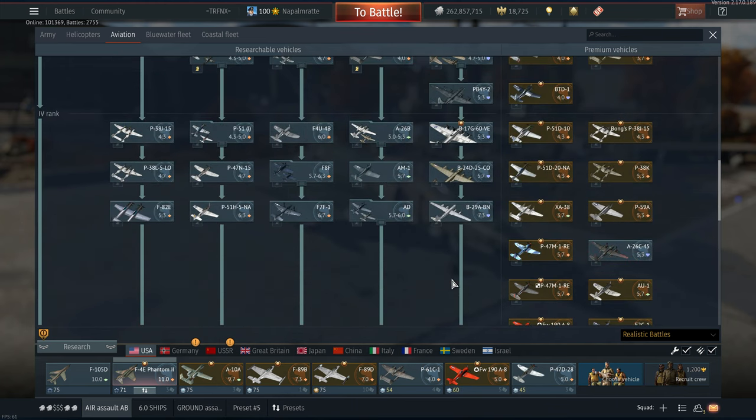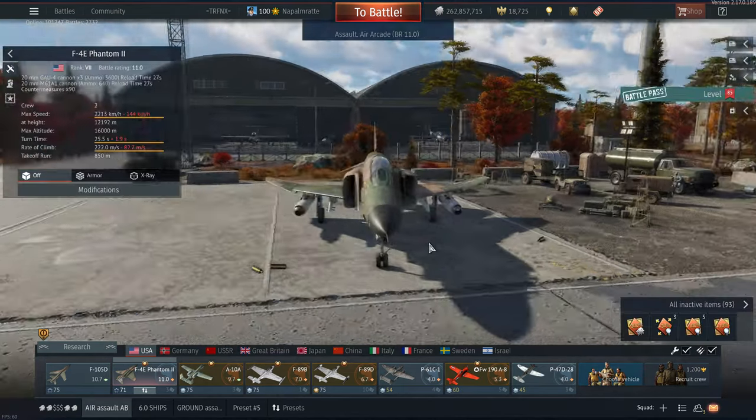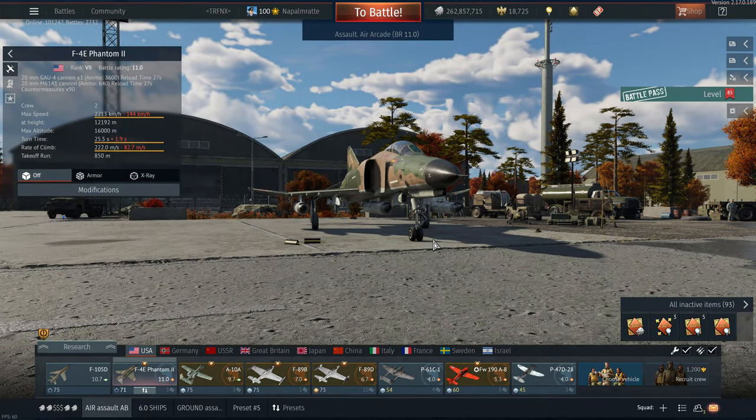There have been so many events and sales — by the way, there will be a big sale at the end of October for the 10-year anniversary of Gaijin, with 50% off a lot of premium stuff. That's probably the best time of year to get it. A premium account is also 50% off, which is one of the best money investments in War Thunder if you're a regular player. But that aside — how do you actually do Assault Air Arcade, because if you do it wrong it can actually be difficult.